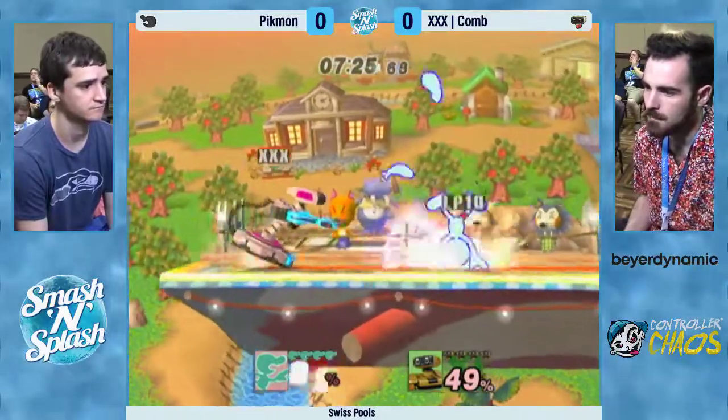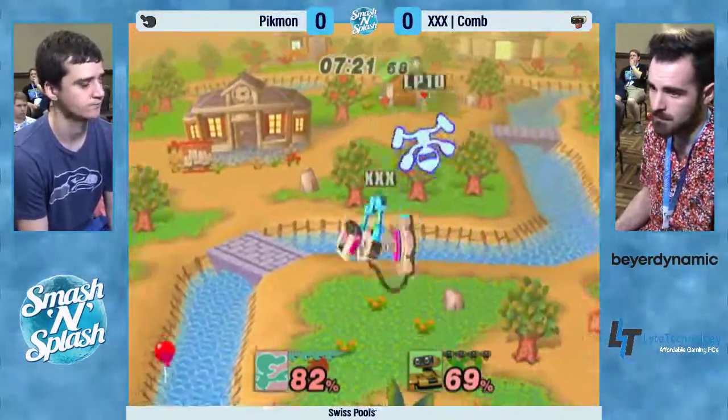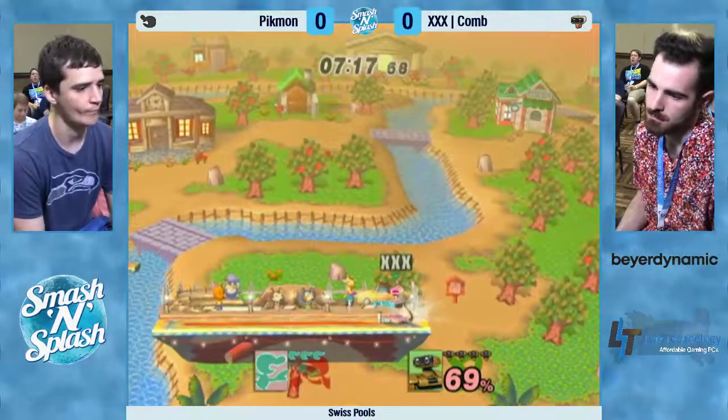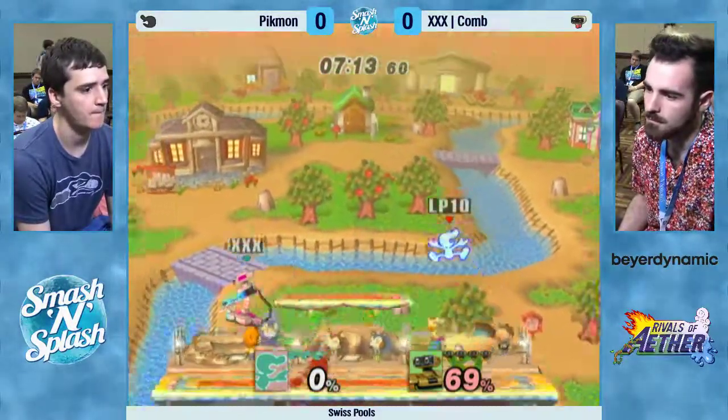Comb is super wholesome. Doing a great job zoning with that top, but End of Getting gets caught and misses the up-B. Wow — Pickborn gets skinned by the laser. Comb at 69%, a full stock ahead.